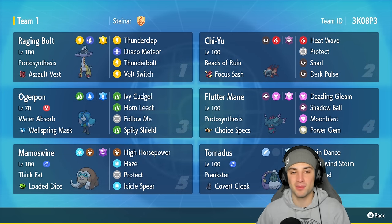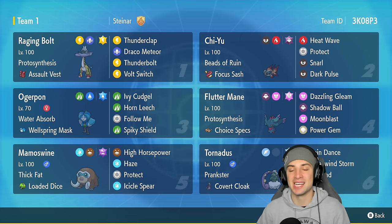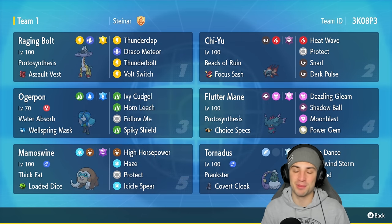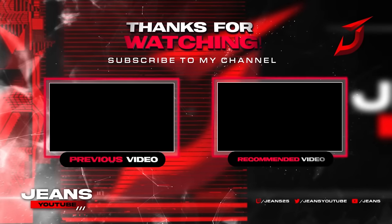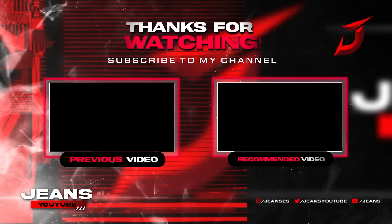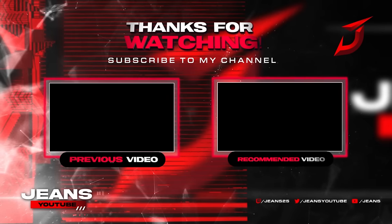I love this team so much. Pairing Mamoswine up with meta Pokemon like Raging Bolt, Chi Yu, and Fluttermane makes this team really strong in Master Tier. I only used Protect and Icicle Spear and it was enough - we swept match one, match two we didn't bring it and lost, match three it came in clutch with big Icicle Spears onto Ursaluna. If you want to push Master Tier with Mamoswine, rent the code in the top right corner. If you enjoyed, smash that like button, subscribe, have a positive day, and I'll catch you on the next one. Peace out everybody.